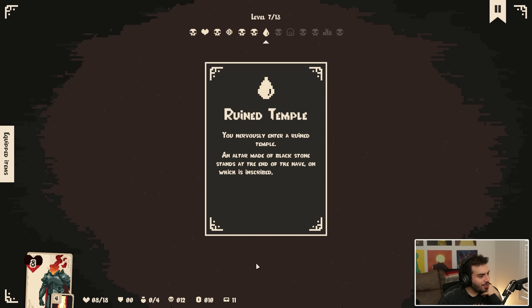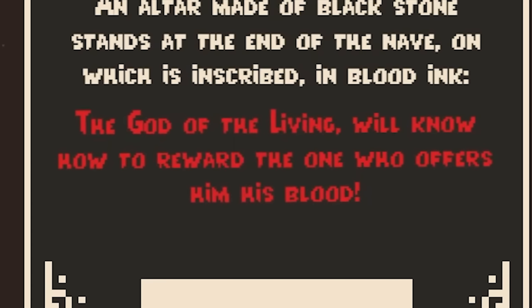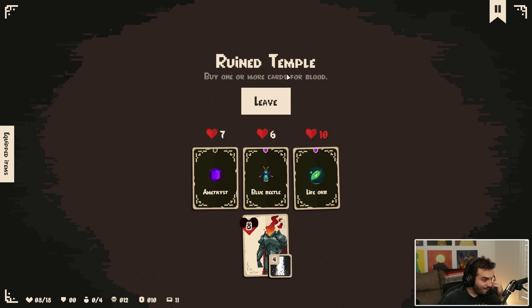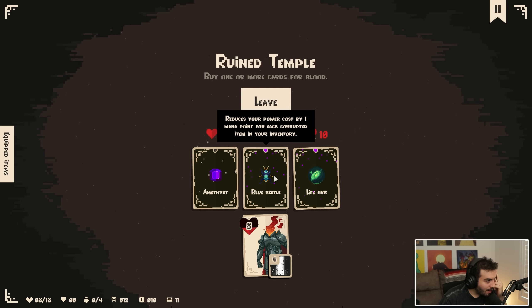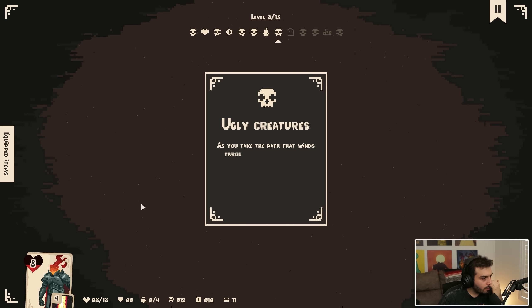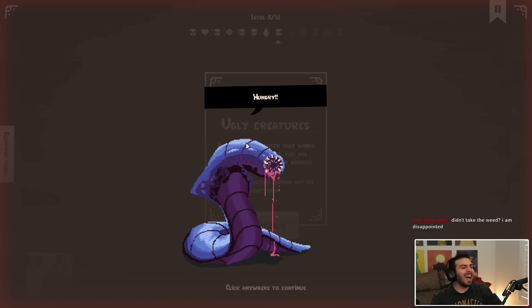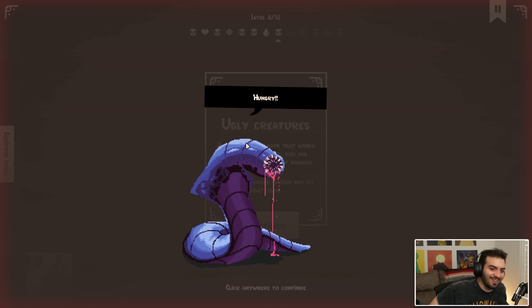Rune Temple — you nervously enter the Rune Temple. An altar made of black stone stands at the end of the nave, on which is inscribed in blood ink: 'The God of the living will know how to reward the one who offers him his blood.' What the fuck! Reduce your power by one mana point for each corrupted item — I don't have any. This is six life as long as you have stealth — I don't want to take any of these. Ugly creatures — there's no other option but to fight them. I'm blind again. I'll take the money into the mana potion.